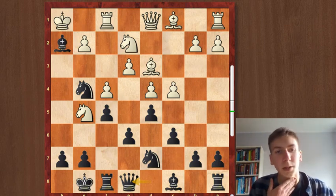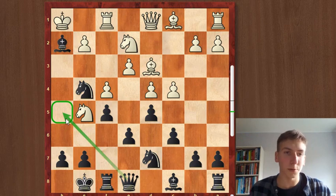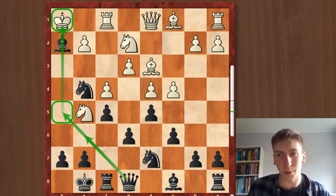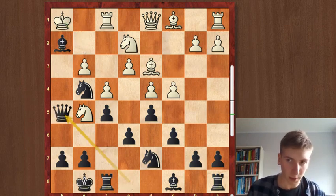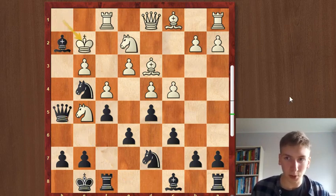Queen to e8 was played, which is a common idea in the Dutch Defense. Black wants to bring his queen over to h5 to attack the king, or maybe even to g6 in some variations. Queen h5 was played, and with g3 white is trying to get some space for his king to run away, wanting to avoid discovered attacks with the move king to g2.